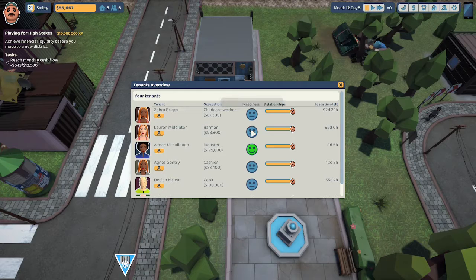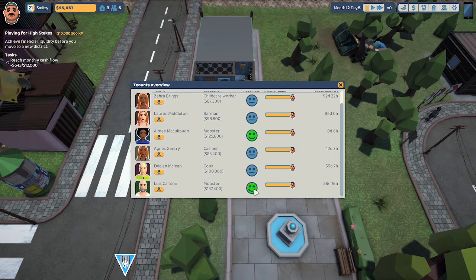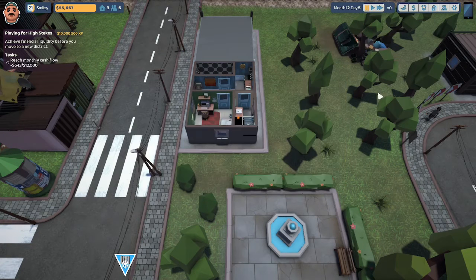Our tenants are all at least above 50 now, so I'm pretty happy with that. Amy McCulloch is really loving us at 77 and Lewis Carlson is at 72. We're getting a little better at getting our tenants to like us. I think I'm going to end the episode here — thank you so much for stopping by. If you liked what you saw, give it a thumbs up and hit that subscribe button if you want to follow Smitty on his journey to create his landlord empire. Have a great week, see you soon.